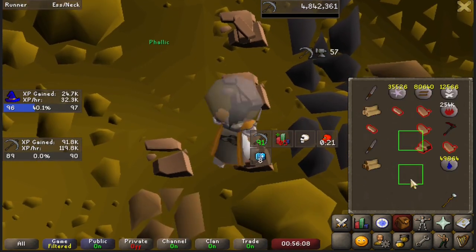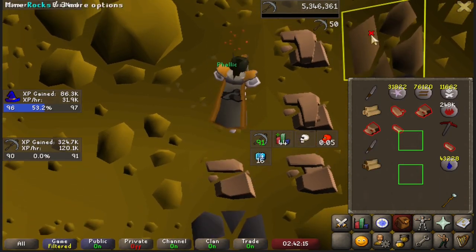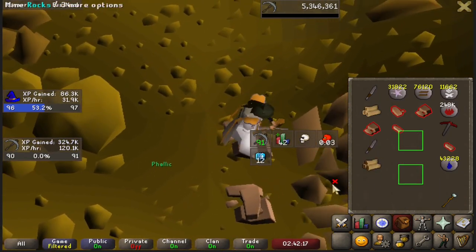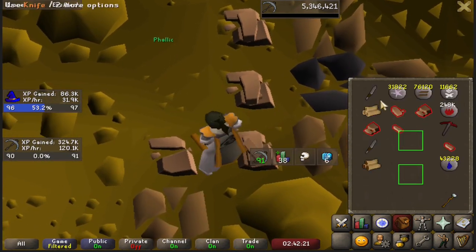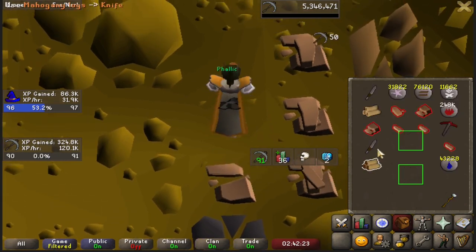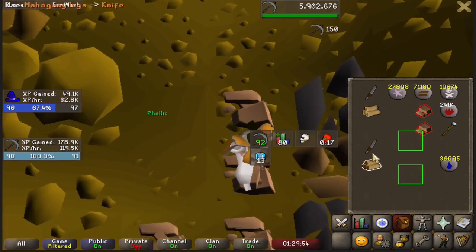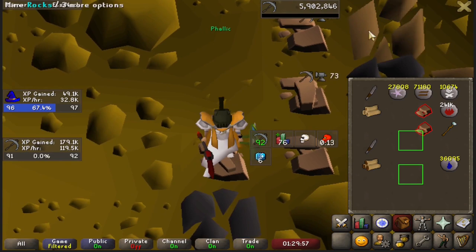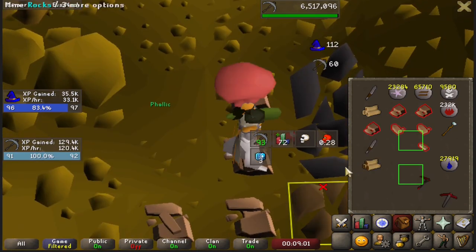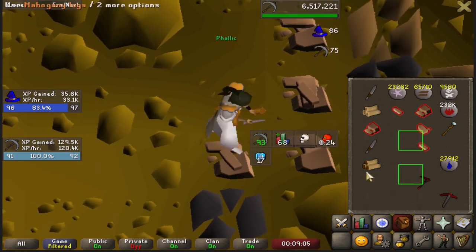Followed by 89, and then the big 90. From here on out, it's pretty safe to say that I'm able to maintain 120k XP an hour at all times, and the magic speed looks pretty good as well — we're well over 30k in every clip. May or may not have lied, but slightly under 120k an hour now. At least here's level 91 Mining. And everyone's favorite meme — 92 being half of 99 — we're now halfway there.